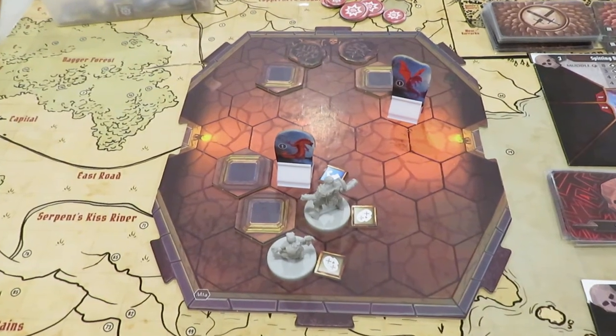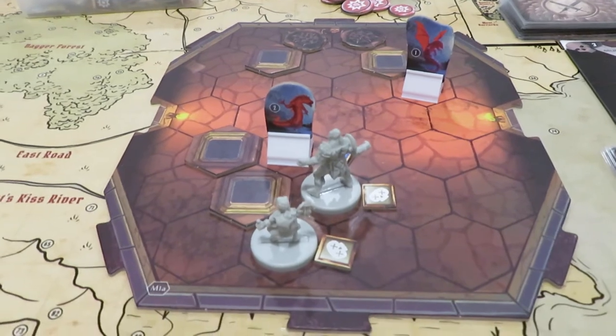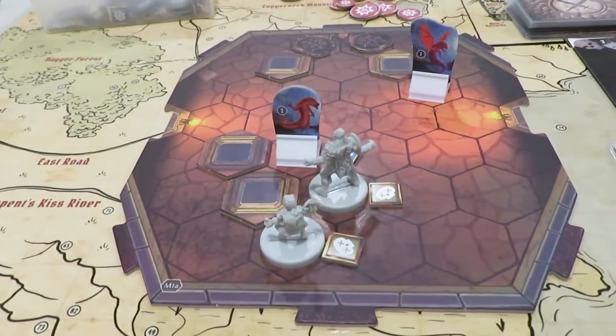Hello and welcome back to Rolling Solo. My name is Adam Smith. We are playing through the Arrival in Chains scenario from the Gloomhaven Kickstarter campaign, and we're going to move right into this to see if we can take these nasties out.